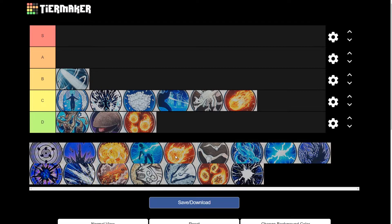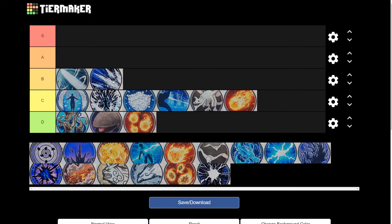Next is the Ice Style Icicle Swallow. Now this one could be an A tier depending on how you use it. Essentially what it does is shoot out six icicles, and if it hits your opponent it stuns them, allowing you to do some combos and a lot of damage. It could be up in the A tier, but I'm going to keep it right here at the B tier.